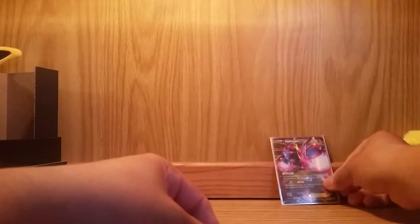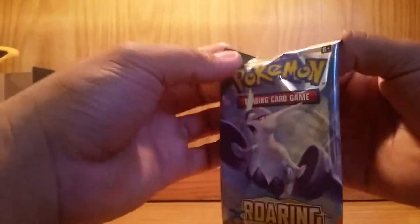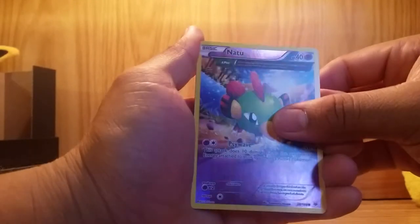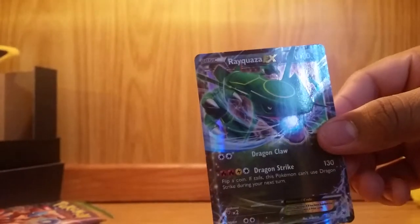Another Roaring Skies pack — they're all Roaring Skies of course. Got a Latios on the front. Set the code aside, do the card trick — can we go two for two? We got Winona, Unfezant, Fletchinder, Exeggcute, Fletchling, Pikachu, Bagon, reverse holo Natu, Ancient Tree — that's a really nice card — and Rayquaza EX! Now me and my friend Dallas both have it. Really happy about these pulls so far, two for two!